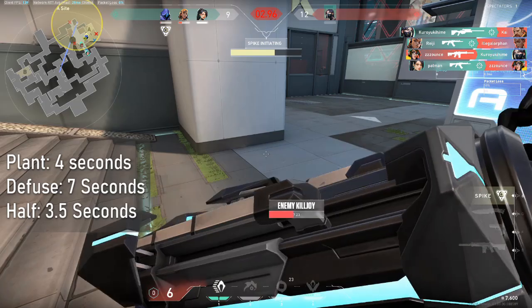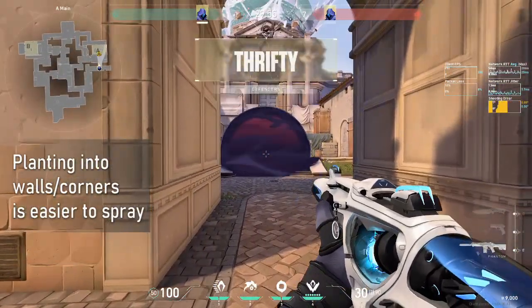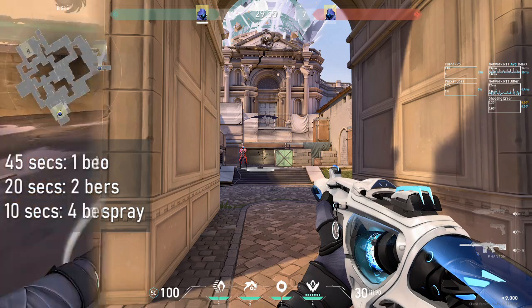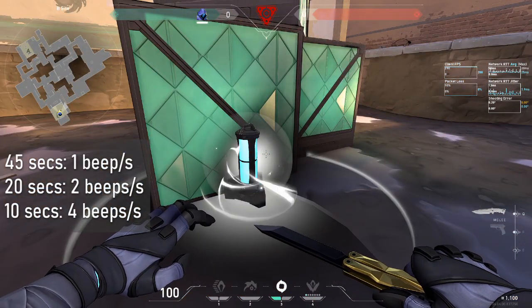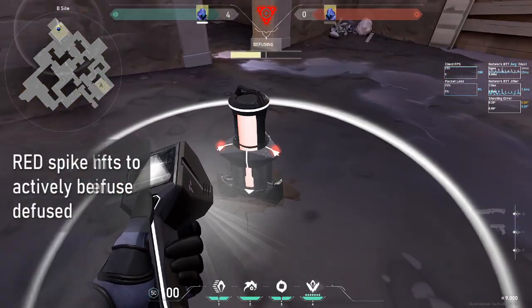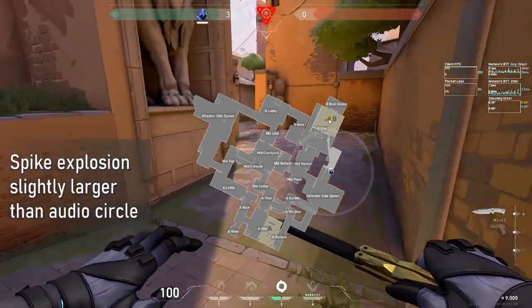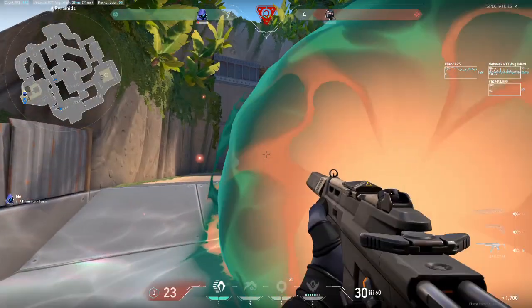In summary, the spike has very specific timings to plant and defuse. It's often a good idea to plant into walls to decrease the defuse radius. The number of beeps per second indicates how long you have left to defuse it. There are a few visual indicators to show you defuse progress and time remaining. The tap sound and explosion radius are a fixed distance from the actual location of the spike, not the site.